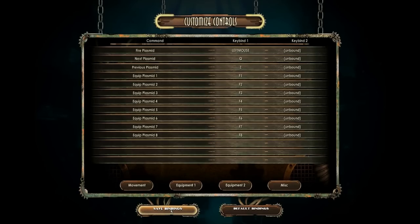Then go on to Equipment 2, and so on and so forth. When you are done, click Save Bindings. You may have to restart the game, but you should just be able to get right back in and play.